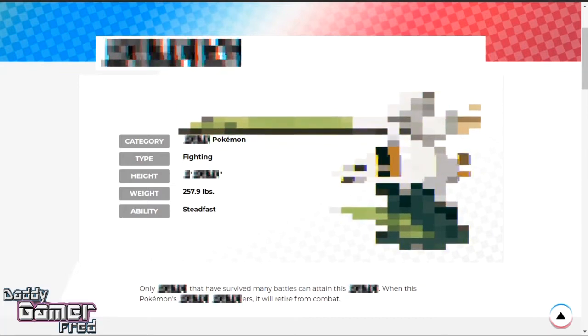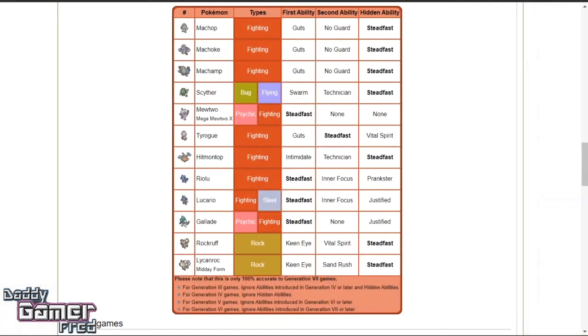The weight of the Pokemon is one of the most interesting parts — 257.9 lbs — considering that Cubone and Farfetch'd weigh way less than this. But the weight could be added because they're holding a huge sword and a huge shield. It also has the ability Steadfast, which increases your speed stat by one stage when flinched. Looking up Pokemon with this ability, a few are indeed Fighting-types: Gallade, Mega Mewtwo X, and Rockruff — with Lycanroc being an outlier. Notably, there's no Cubone, Marowak, or Farfetch'd on this list.